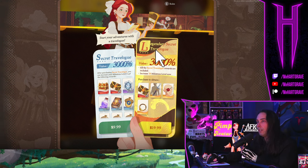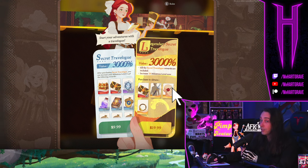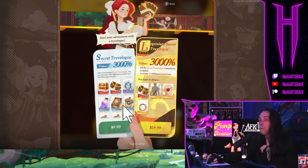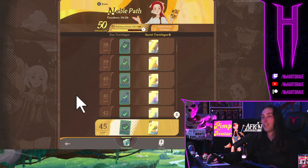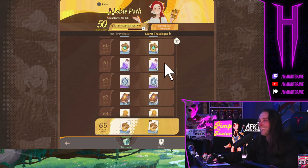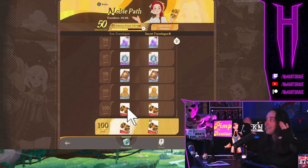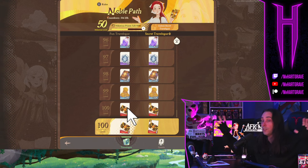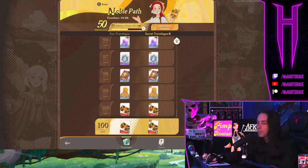I don't find those extra cosmetics very worth it. I wouldn't really recommend the Legendary Secret Travel Log unless you really need to pimp out your avatar — though if you saw the thumbnail, you might think it's worth it. For just ten dollars, unlocking the Secret Travel Log is probably the best purchase in the entire game, as long as you're committed to making it down to level 100 on the Noble Path. That is hands down the best value in the entire game.